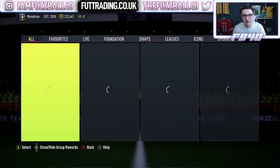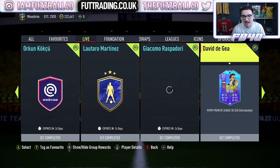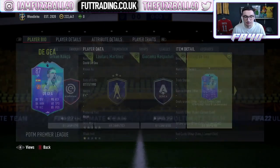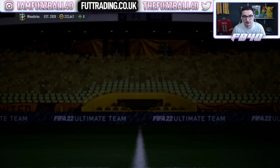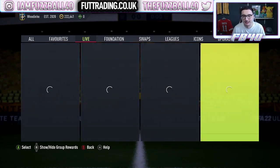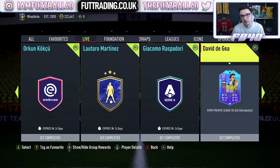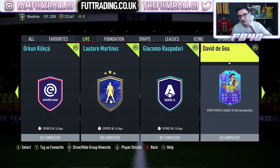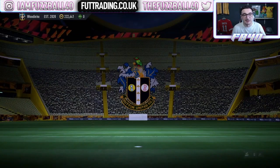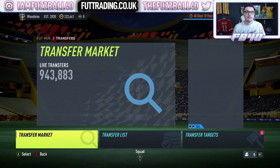What helped Lacazette even further - he's up at about 1,500 coins right now - is the release of the David De Gea SBC, which is really good value. An 82 and an 83 rated with a Team of the Week is what De Gea is costing right now. It provides that strong link into Varane, people are going to do him. So Lacazette boosted because of that and he's about 1,500 coins. So we've got very good profit from him.